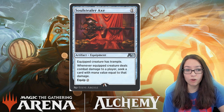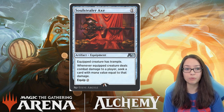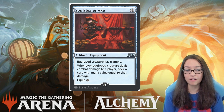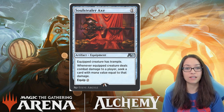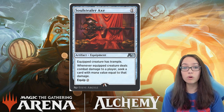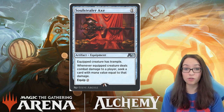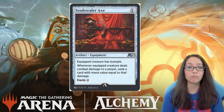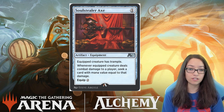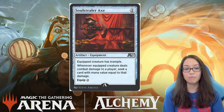Moving on, we have two more. We've got the Soul Stealer Axe. This 1-mana equipment costs 2 to equip, and the equipped creature has trample. Whenever the equipped creature deals combat damage to a player, seek a card with the same mana value as the damage dealt. This is going to add up to a decent amount of card advantage in the long run for creature decks. I can see wanting to run this in green with bigger creatures where trample is very relevant, or maybe a white weenie deck where you have flyers and early aggression. Part of the problem with small creature decks is you can't finish the job when your opponent clears the board, because you've invested your entire hand into that dominant board state. With cards like this, you might be able to create a few extra creatures while keeping cards in hand to survive that first board wipe.